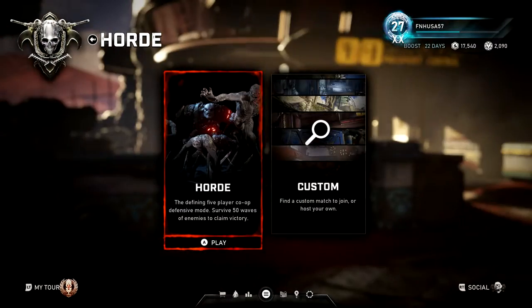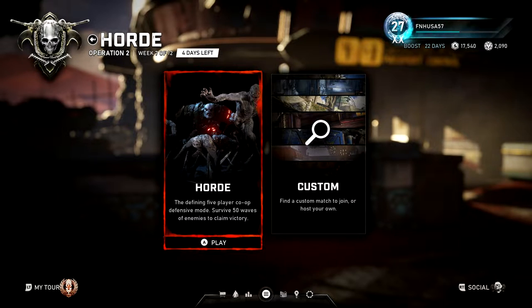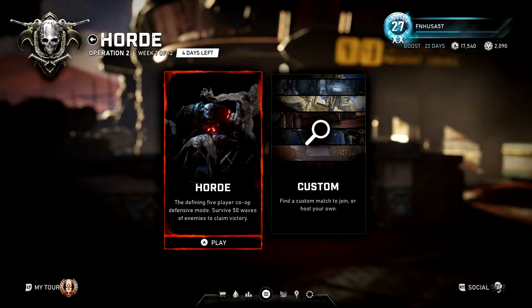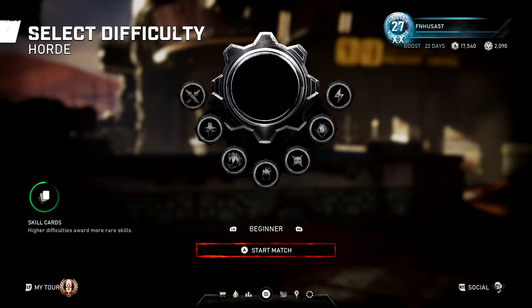When you look at Horde, especially if you are new to the Gears series, this is a 50-wave survival game mode in sets of 10. I'll cover the individual waves a little bit later on. The first thing you're going to see if you're queuing up as a new player is going to be your difficulty.